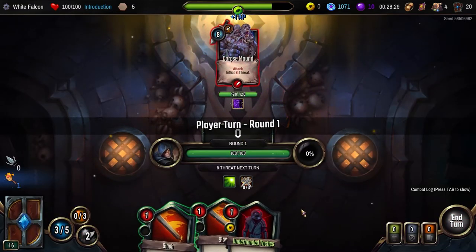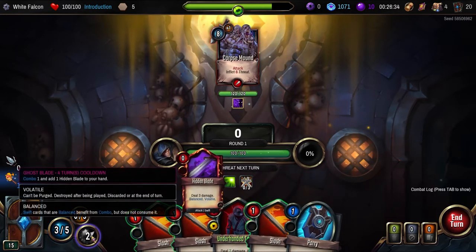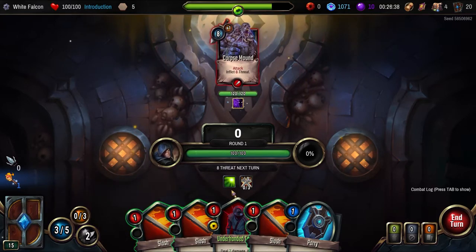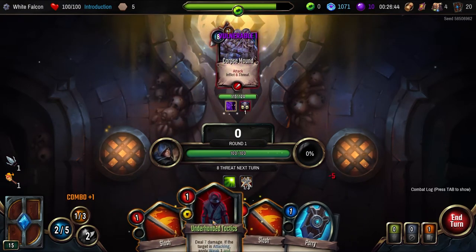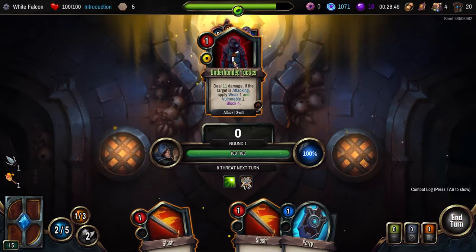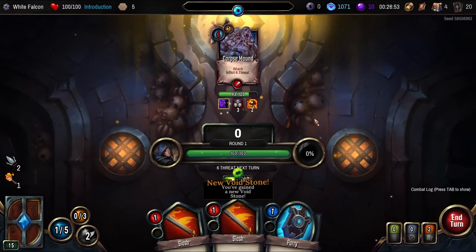This is what we want then. So let's get our one combo, then we'll hit them for 14. Make them weak and all the rest of it. Seems good for me. New void stone — you've earned a new void stone.